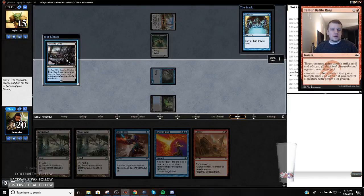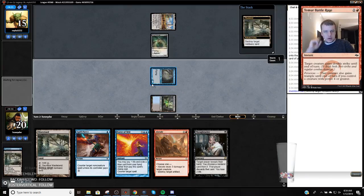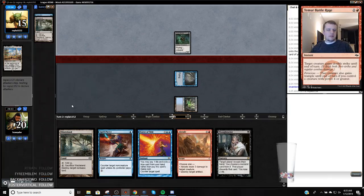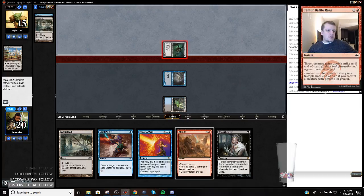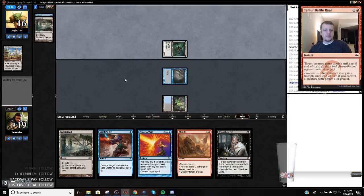Put it on the bottom. Get rid of that. Maybe I should have kept the Polluted Delta — there's just so many cantrips in this deck that I don't need a land right now and I always find the land when I need it. The race is on. I'm only doing 2 damage a turn because of the Vault Skirge's lifelink. I have no idea what's in my opponent's deck, which is kind of why I like having Thoughtseize and Force.